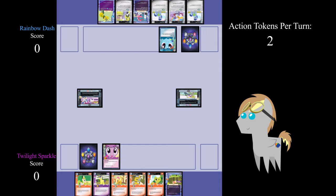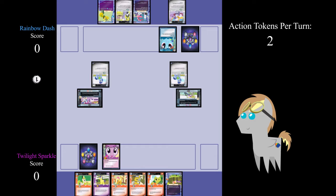As Rainbow Dash is going first, she gains two action tokens, and since this is the first turn, she does not draw a card. As there are no troublemakers, we skip the troublemaker step and move on to the main step. Rainbow Dash pays one action token to play Noteworthy to Emergency Dress Order, and then pays another action token to play another Noteworthy to It's Alive. Now that she has no action tokens, Rainbow Dash moves to a score phase, and as she is not meeting any requirements yet, she gains no points. She then ends her turn.